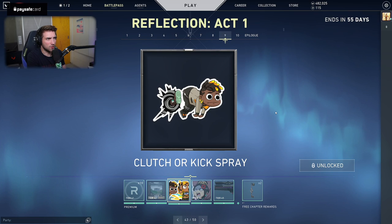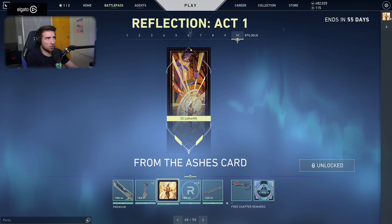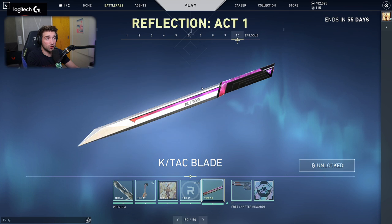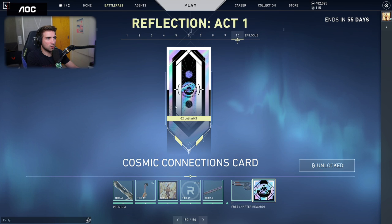Sands of Time Spray — it somehow changes the spray, but I don't know how. We have the Salmon Nigiri buddy — if you're a fan of sushi, you can have Ramen and Sushi on your guns now. From the Ashes card — that's Phoenix. Then we have the K-Tag blade, and the Jigsaw Ghost with Yoru. The Cosmic Connections card is very nice, very minimalistic. It symbolizes the two worlds and the dimension in between them — this is the portal from Breeze, used for people to travel between worlds.